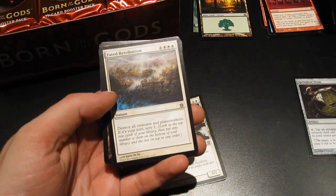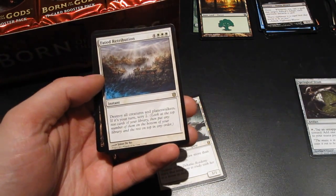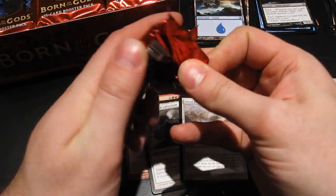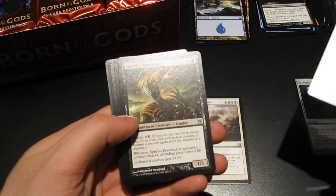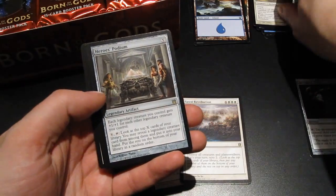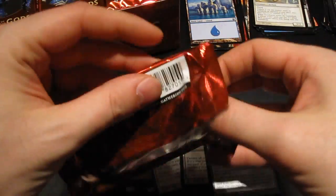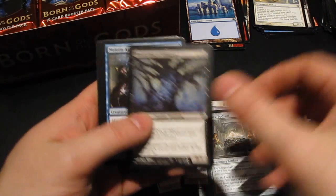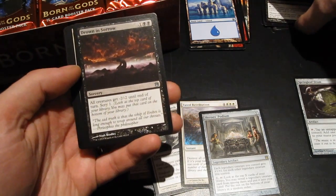Fated Retribution — it's always exciting when a card references planeswalkers. Here's the first card that destroys all creatures and planeswalkers, good stuff. Heroes' Podium next. Still no foils or mythic rares. Drowned in Sorrow — it's a good uncommon, gonna get some constructed play for sure.